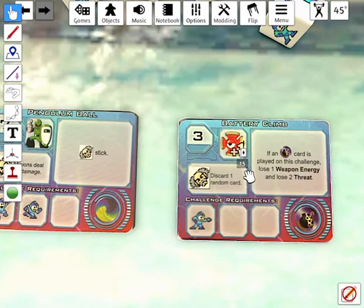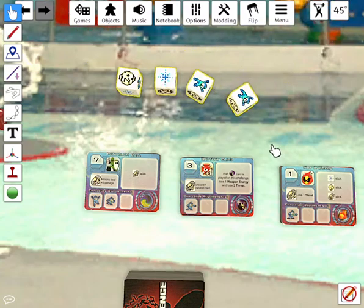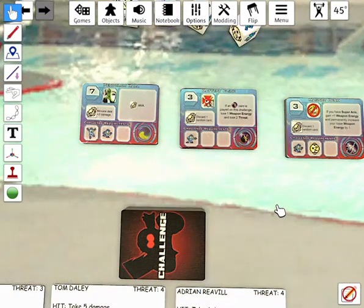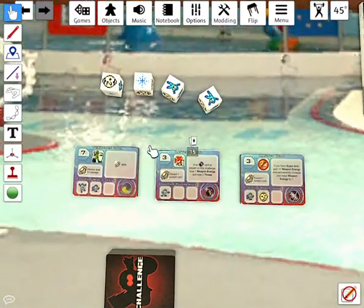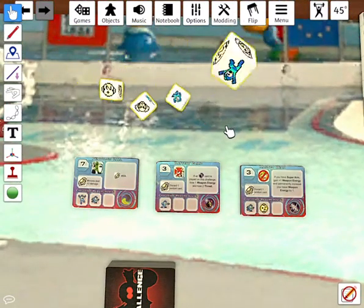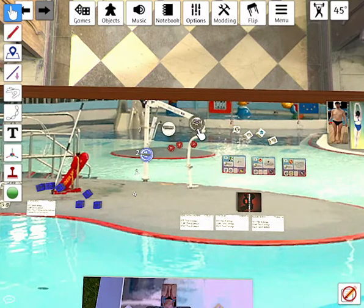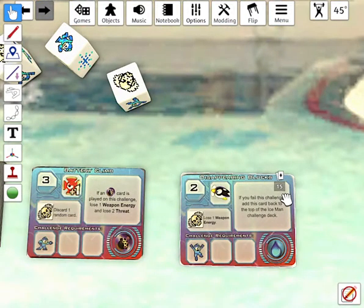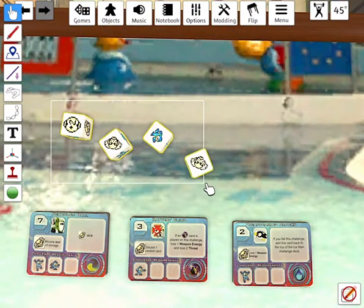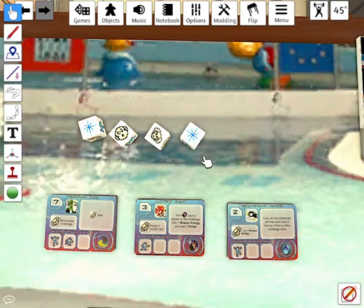Dr. Light's challenge is Battery Climb, which requires an aim. He killed the minion but doesn't pass because he didn't roll an aim. Dr. Wiley's first challenge in this run is Magnet Beam — it requires a run and an energy pellet to pass. He gets both, and Dr. Wiley has passed the first challenge on his second master. He gets another challenge — Disappearing Blocks, which needs a jump to pass. He gets two hits, a Wiley, and an energy pellet, so the challenge is failed.